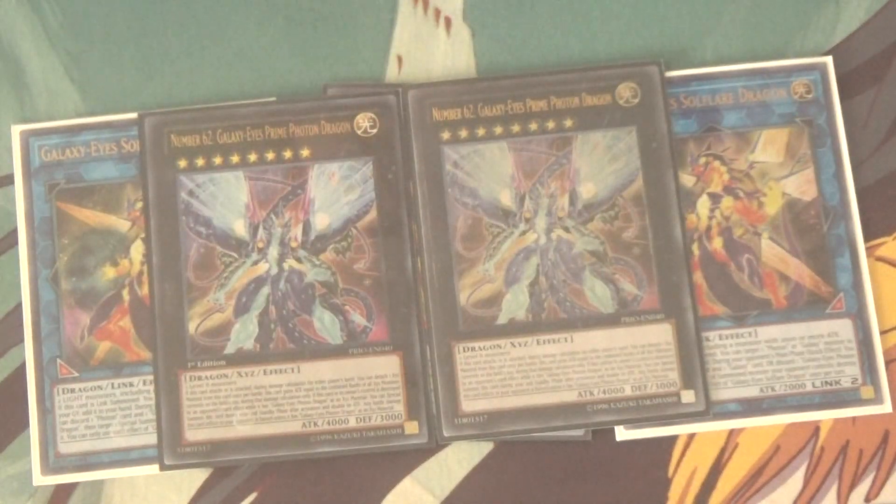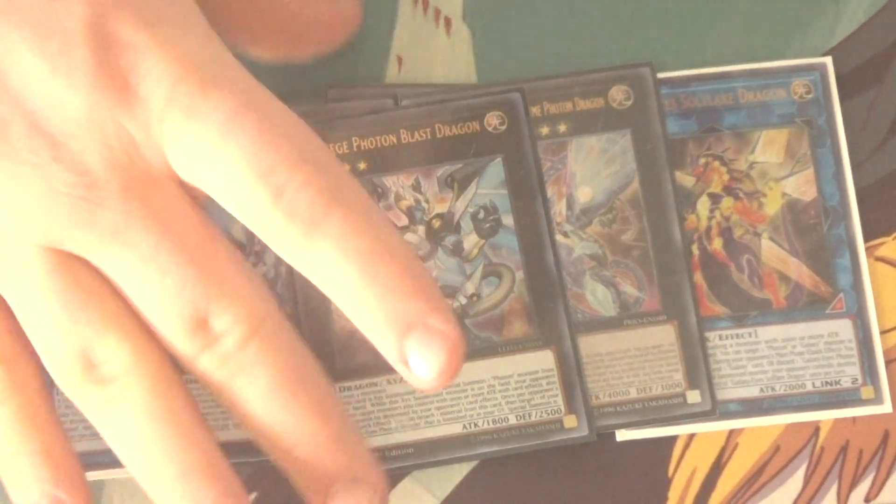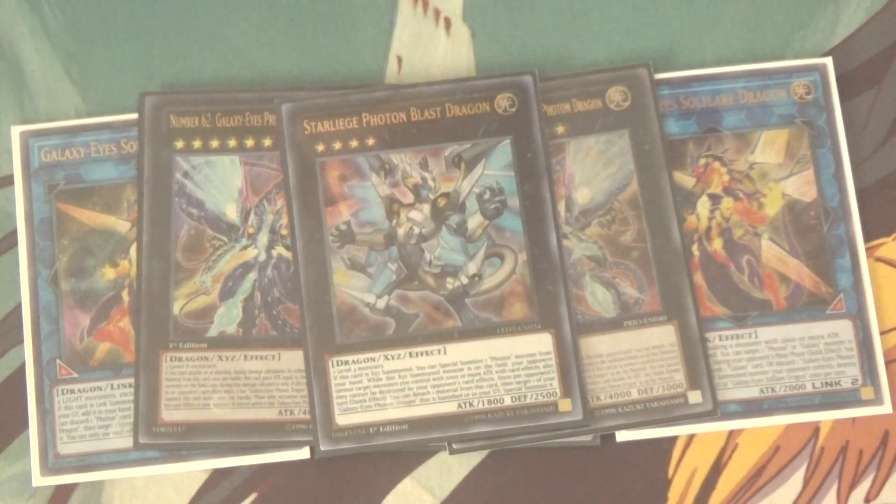Moving on to Xyz, we got two Number 62 Galaxy Eyes Prime Photon Dragon — an amazingly powerful card that can end the game in one attack. Basically, when it battles, you can detach an Xyz material from him, and he gains attack equal to the combined ranks of all Xyz monsters on the field times 200. By himself that's 1,600 additional attack, so he hits at 5,600. He also has a revival effect that rarely comes up. Unfortunately, if he does not have Galaxy Eyes Photon Dragon attached as Xyz material, any damage he does is halved, but that doesn't happen too often. We also got one Starly's Photon Blast Dragon — he's kind of hard to make and his effect isn't particularly amazing, but he's handy for certain situations, so I play one.